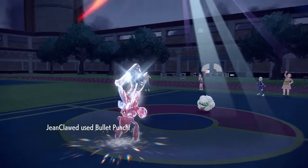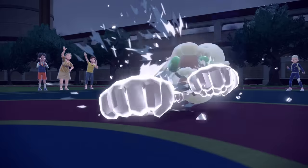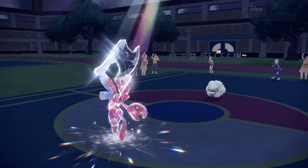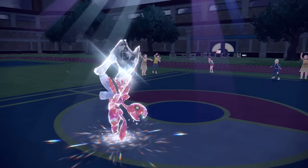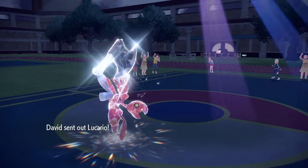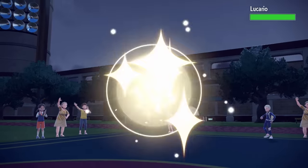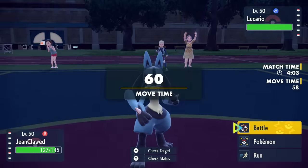I now find myself with two Pokemon left and I need to get rid of these Sun turns to beat Venusaur. Scizor can kill Venusaur or at least hit it for solid damage with Bullet Punch, and then Ambipom can Fake Out, but the one problem standing in the way is this damn Lucario. I have some pretty big decisions to make here.